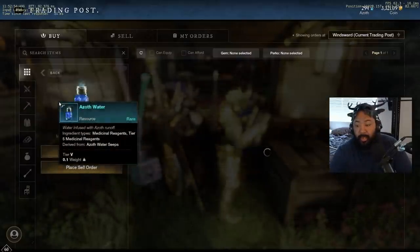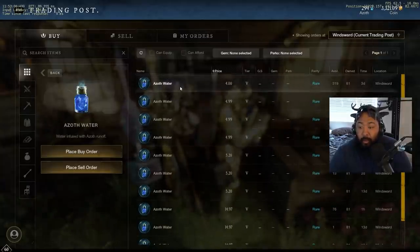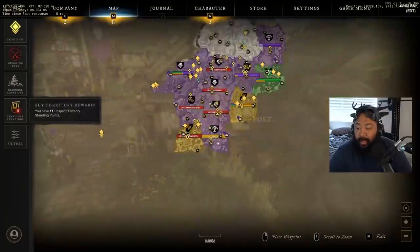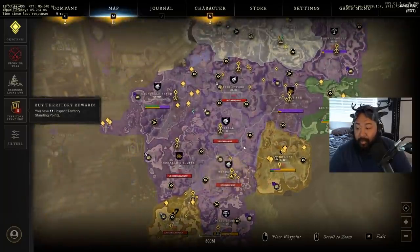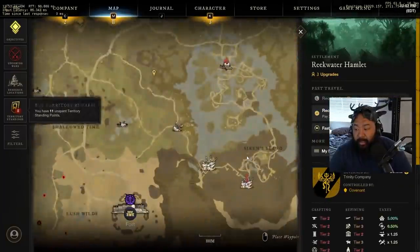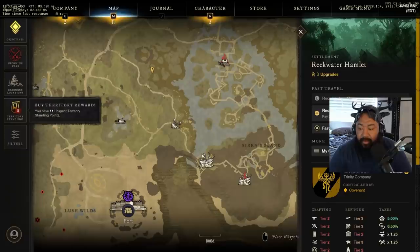More importantly, one thing most people overlook is azoth water. Azoth water right now is the hotness — selling for four gold a pop and it's really easy to find. If you've been using mapgenie.io, Reek Water is probably the best place in the world to get azoth water. You're typically getting about four to eight per azoth file. There's a nice little spot I like to use — the respawn time is about 10 minutes — right along this wall and all up this route is good.